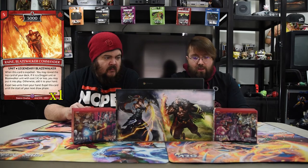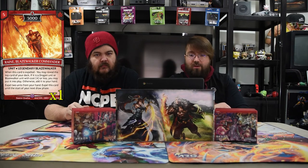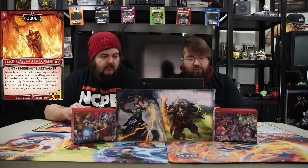We have Rain the Blaze Walker Commander — a five-drop 3,000 legendary. When this card is expelled, you may reveal the top card of your deck; if it was a dragon unit or Blaze Walker unit with cost four or less, you may put it into play, otherwise add it to your hand. Then expel two units from your hand. This card is expelled at the start of your next draw phase. Just super powerful — able to expel anytime and get dudes on the field.